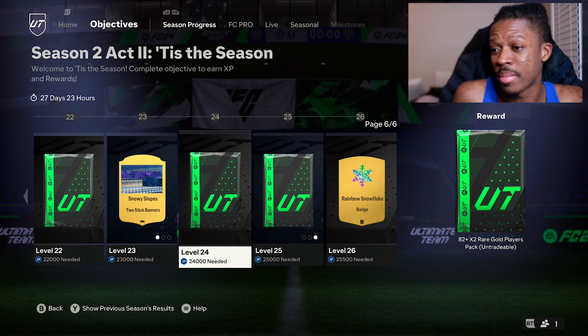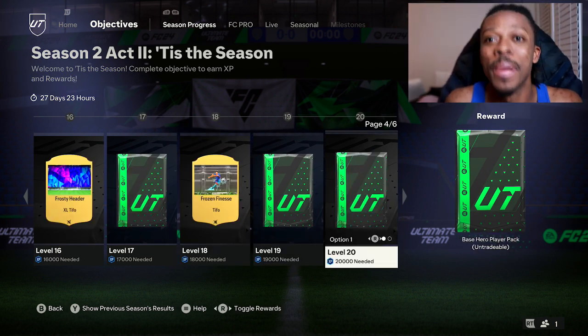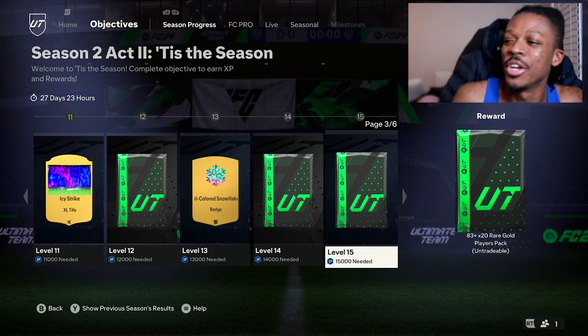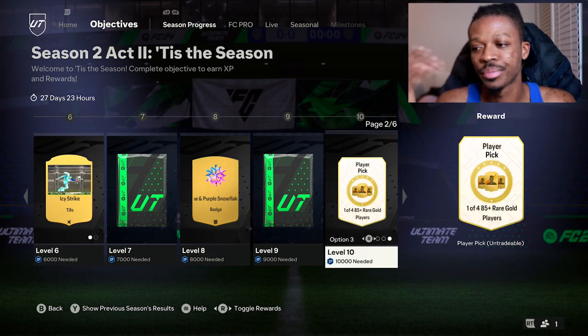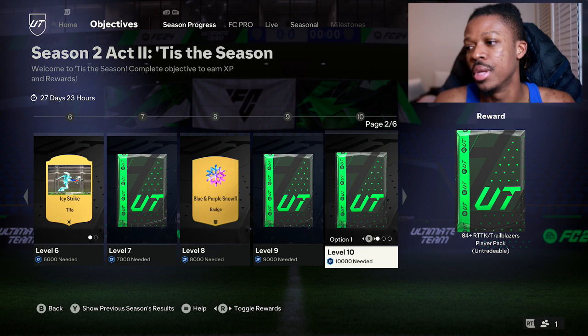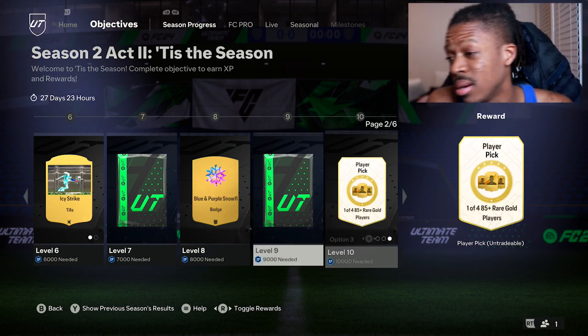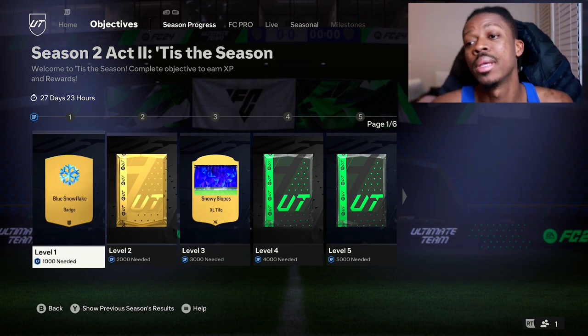Guys, I told you what you need to pick. Over here, grab the 87 times 3. Over here, grab the base hero player pack. And then obviously you're going to get the 83 times 20 — those are the biggest checkpoints. Over here I'm probably going to go for the 84 times 4. I don't care about those three major packs, I ain't gonna lie. Those are going to be my main packs that I'm picking.